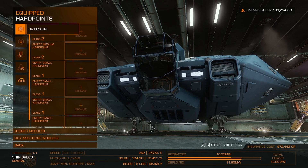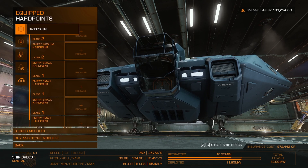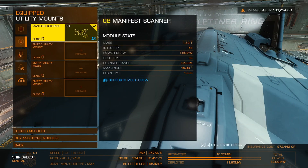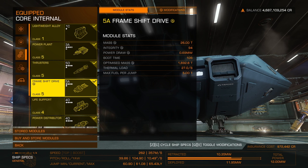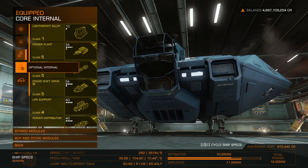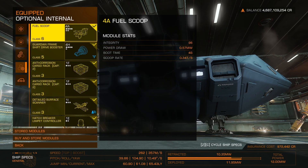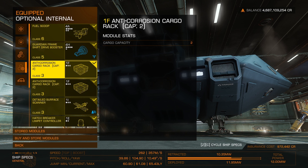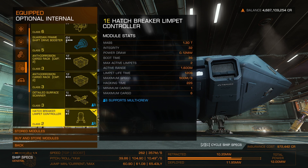For outfitting, what we actually need to complete this task: we can start with the ASP Explorer, which has enough space. No engineer points — just to have a longer jump range and stay light. On the utility slot, you will need a mandatory manifest scanner. For internals, besides everything else, I suggest a good frame shift drive because we need to fly quite far — around 500 light years. On the optional internal, you will need the anti-corrosion cargo rack with at least two slots, because you will need two hatch breaker limpets.